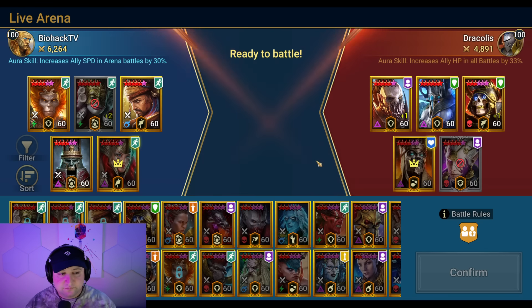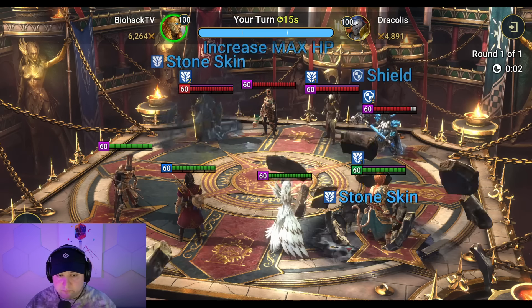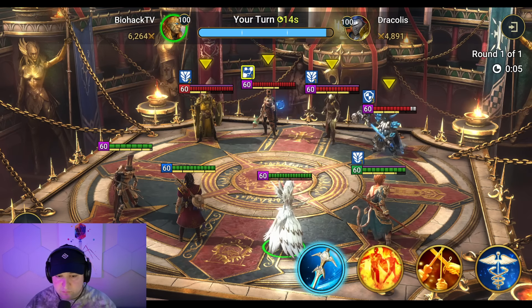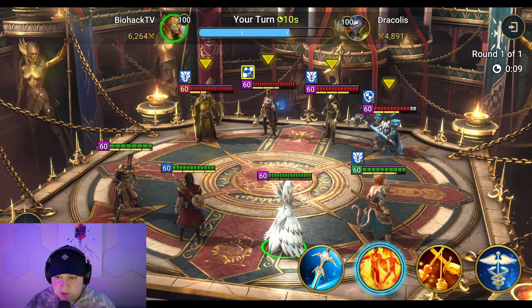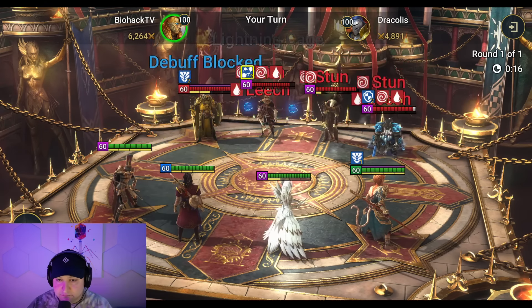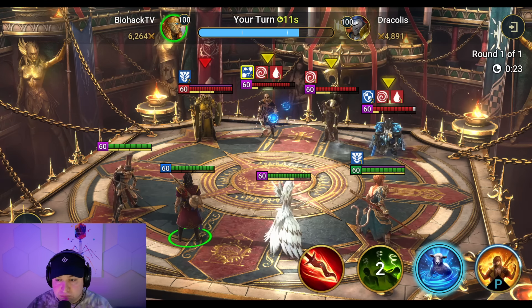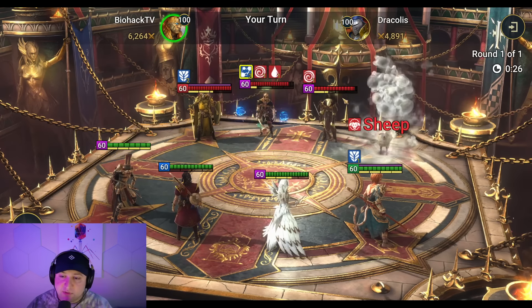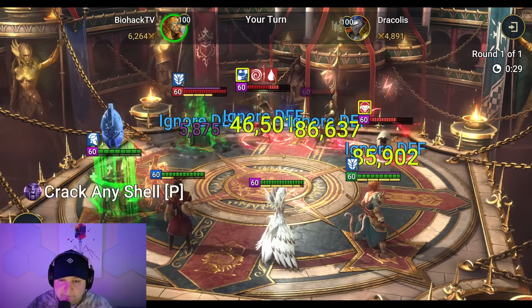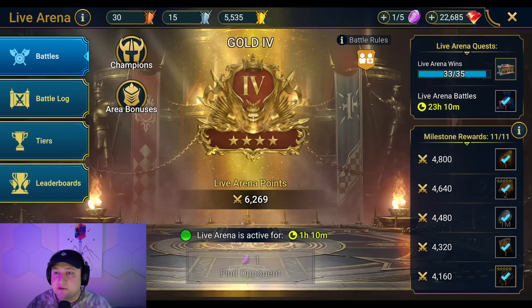That was an interesting choice. Armand is way faster than his team — even his Warlord is slower than my Georgian. I'm going to sheep the Tormund so we don't have to deal with his passive. Oh, he just left. Okay, so we don't have to deal with his passive.